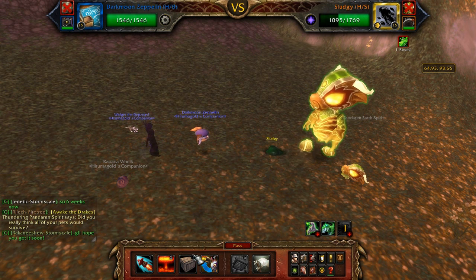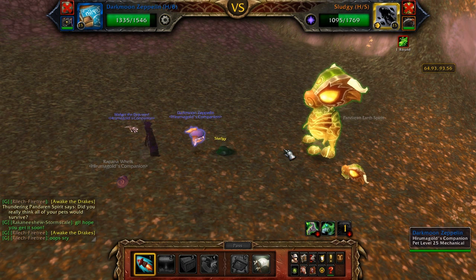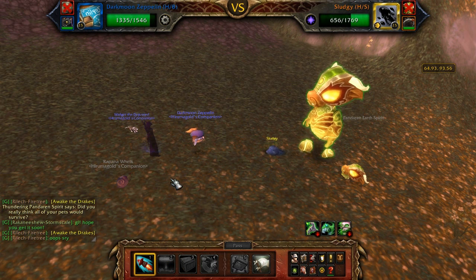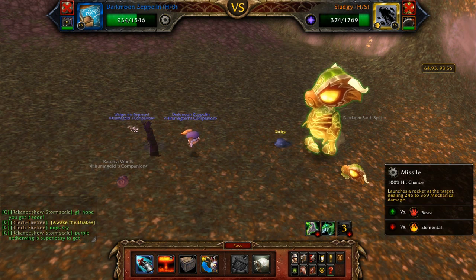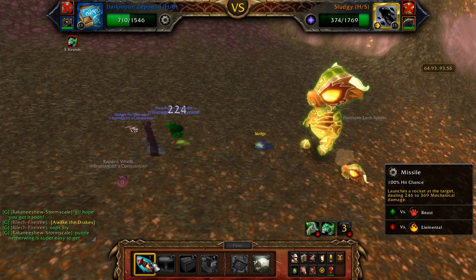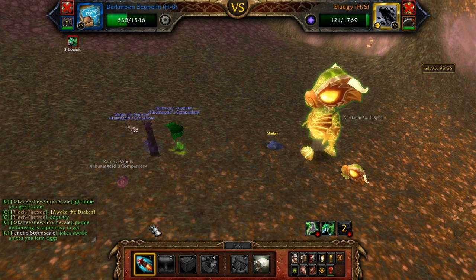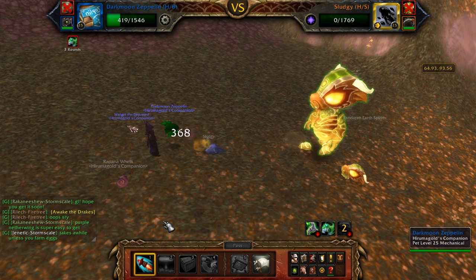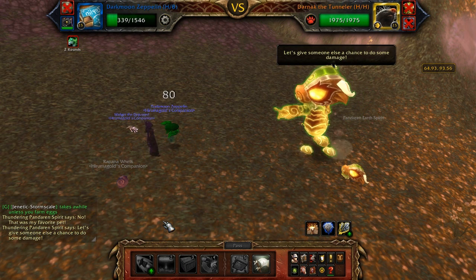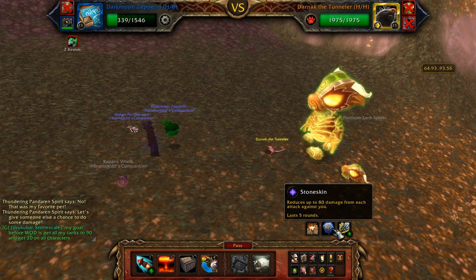Moving to Dark Moon Zeppelin. With the Zeppelin I saved Decoy, so I just spam Missile. I only get hit once by this dude. This is my first time going through the rotation after the patch — they changed a lot of stuff. I'm pretty sure my old team should still work. I'm loving the 100% hit chance on Missile — it hits every single time.